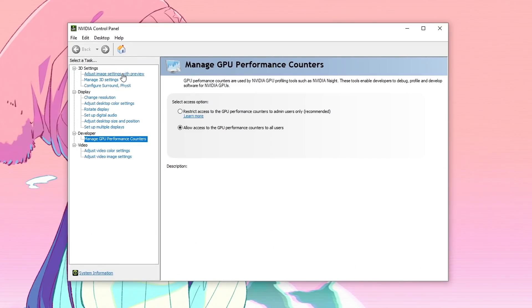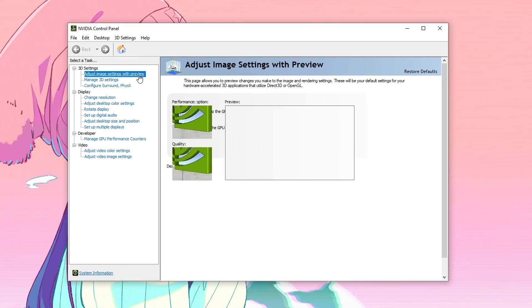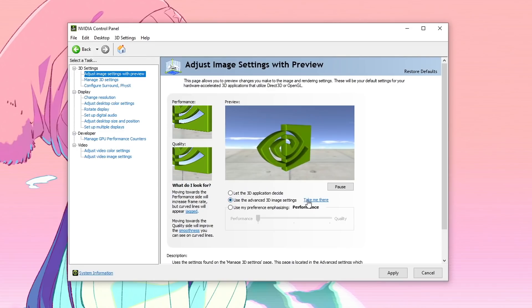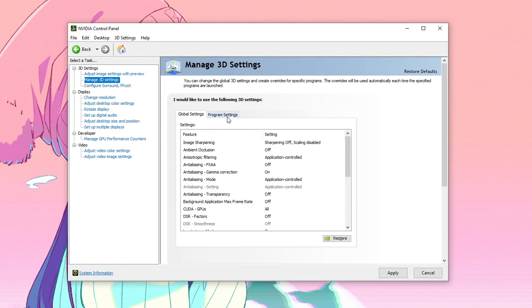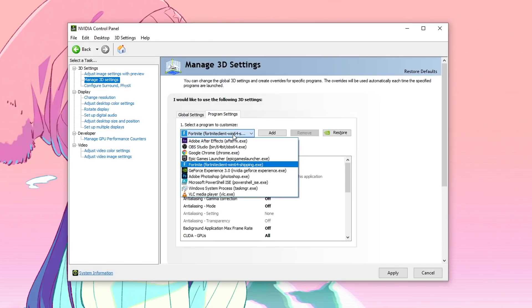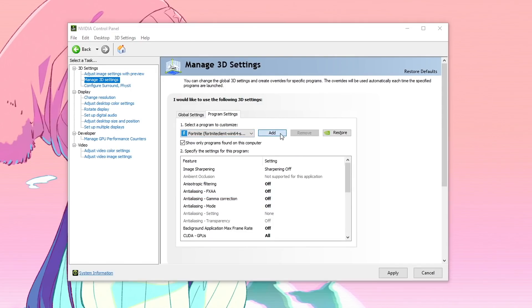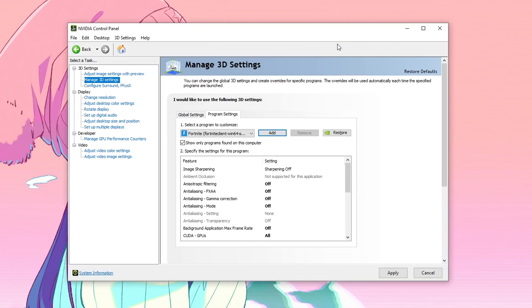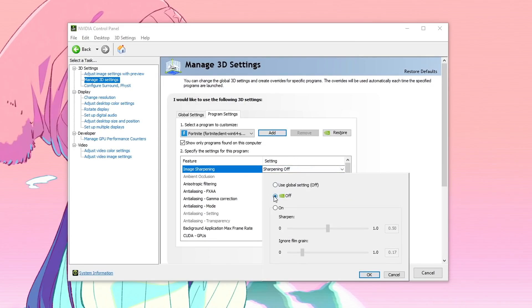Once this opens up, make sure that you are on Adjust Image Settings with Preview. Make sure that you are using Use the Advanced 3D Image Settings, check this and then click on Take me there. After that, go into Program Settings and make sure that Select a Program to Customize is set to Fortnite. If you can't find Fortnite, click on Add, find Fortnite and click on Add Selected Program. For Image Sharpening, make sure it is set to Off.